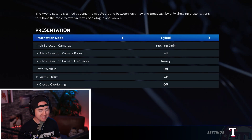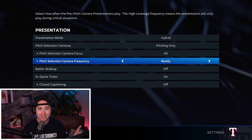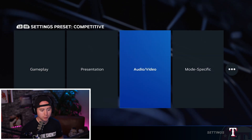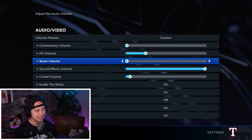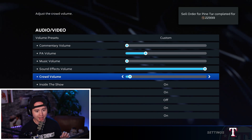First off, working through presentation: pitch selection camera frequency I put on rarely, because every once in a while it gives you that weird camera angle where you're choosing your pitch — I don't like that. Audio and video: I turn off commentary, crank down PA volume, music is off, sound effects all the way up, and crowd volume almost all the way down.